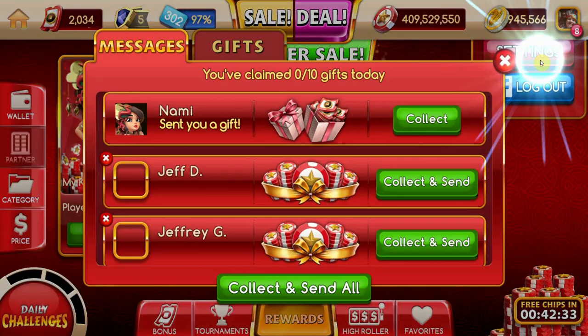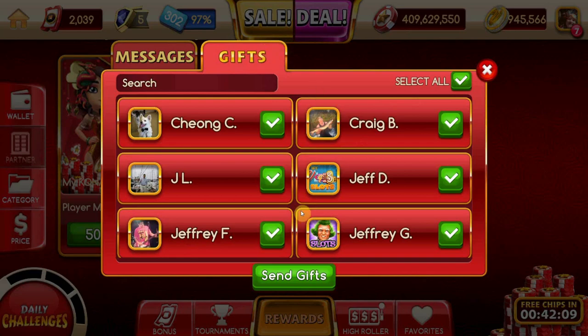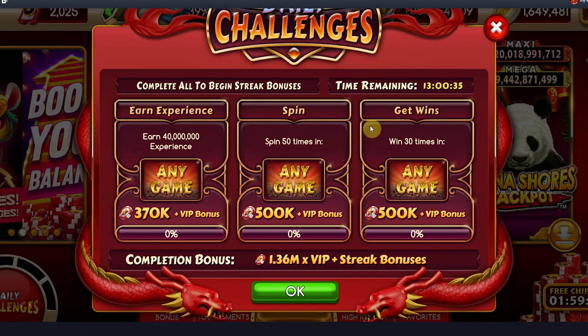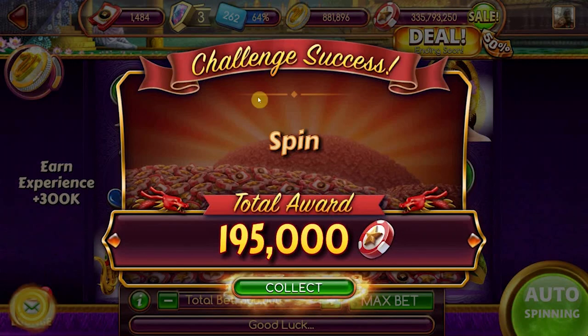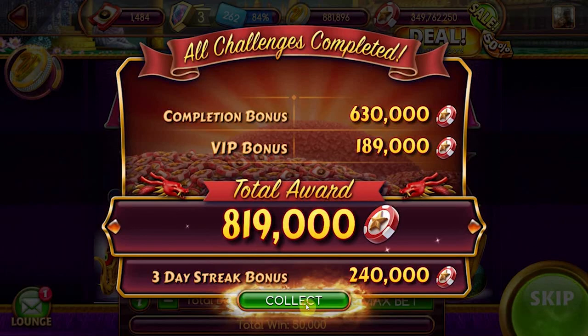My Konami also offers friend gifts like the prior games, but you can only collect chips from up to 10 friends a day. No limit on sending, so be sure to send chips to everybody on your list. A unique chip source is My Konami's daily challenges. Upon completion of each daily challenge, you'll get a chip bonus package, and then a huge bounty for completing all three challenges in a single day.